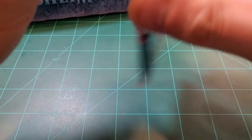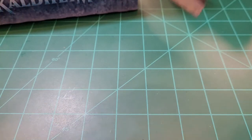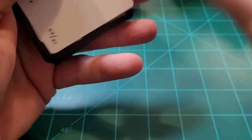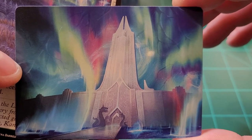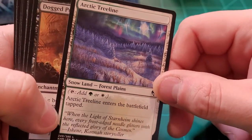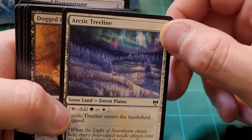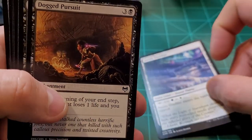30 packs per box — this was a sealed box, so we're halfway through. Seems like a good time to switch over to make it a part two. That and the fact that my phone was at like 3%. Alright, so Gates of Istfell art card. Nice Aurora Borealis going on there. Arctic Treeline snow land — Forest Plains. Had some Aurora going on as well as the Sun Dogs there, or Moon Dogs in this case. Dogged Pursuit.